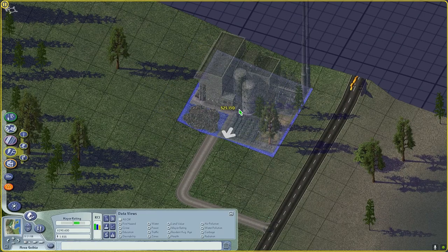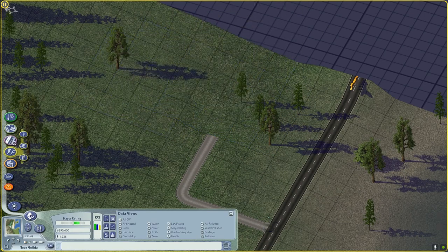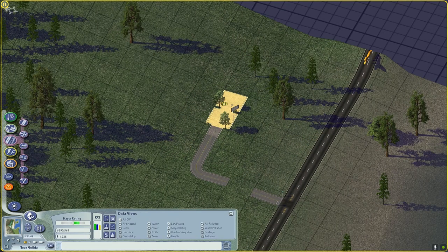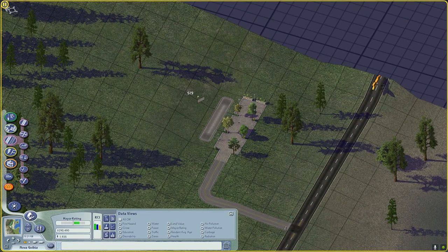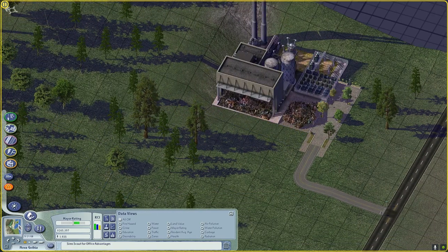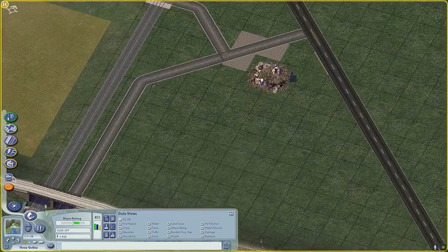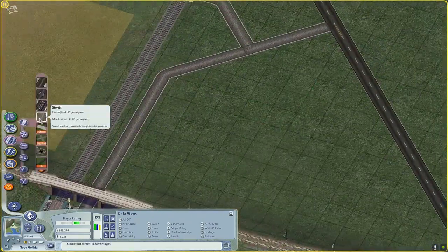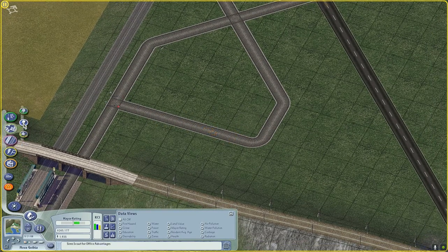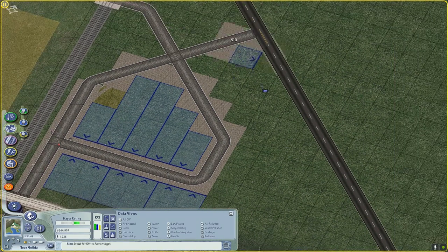I was quite ambitious with the industrial planning and not a lot of that industry ends up growing. I wanted to do some different garbage sorting, but I don't have many garbage mods. I ended up just using the basic trash burner from vanilla SimCity. If you just set the budget to zero it doesn't pollute as much, and at least it doesn't cost you enormous amounts for very small amounts of power.